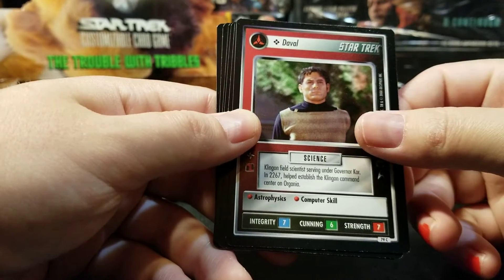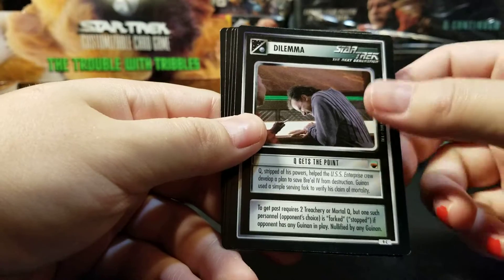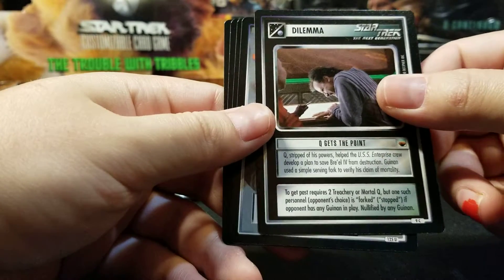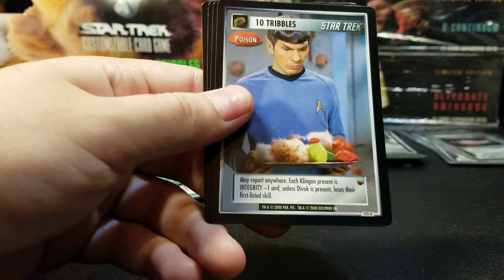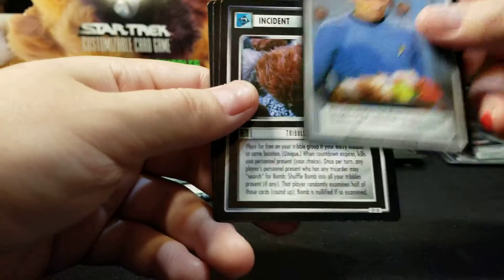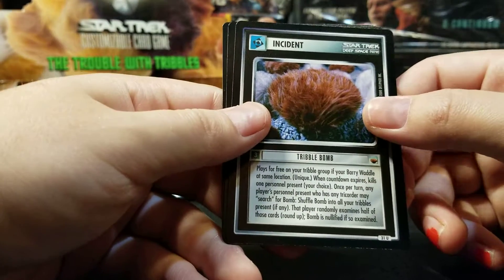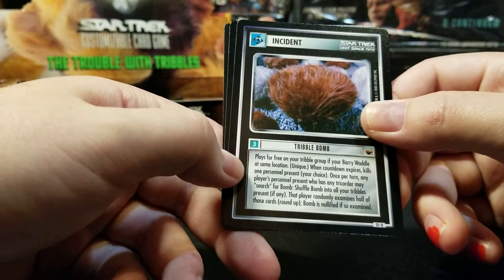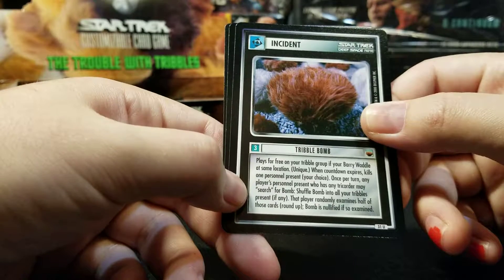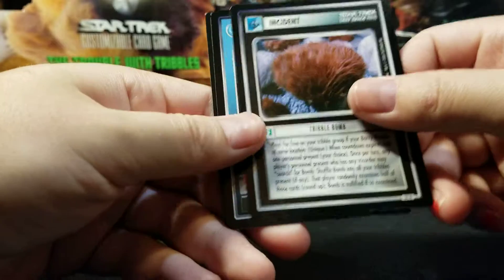The Ball. Q Gets the Point. Ten Tribbles. Tribbles Bomb — so that's what one of the Tribbles cards was mentioning.